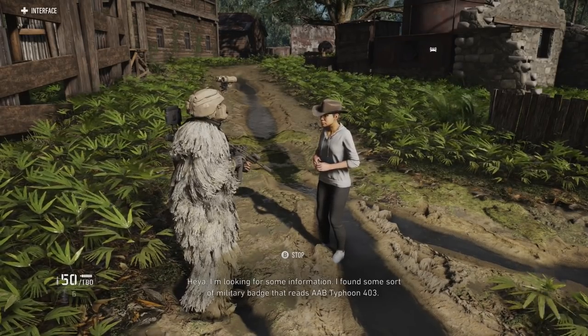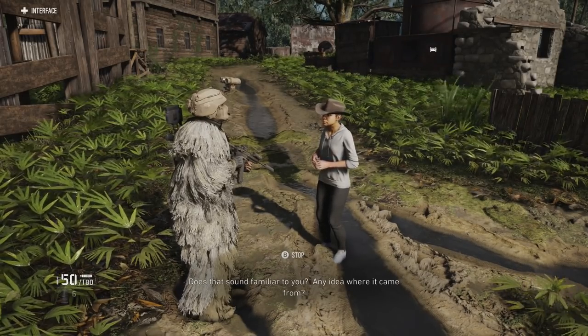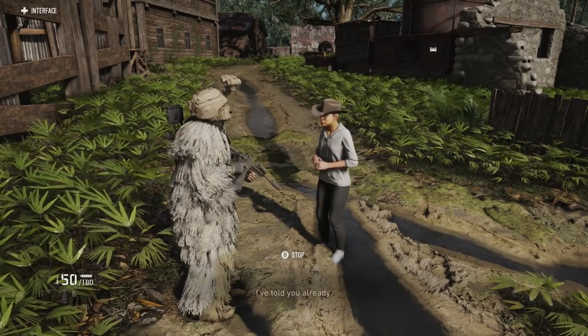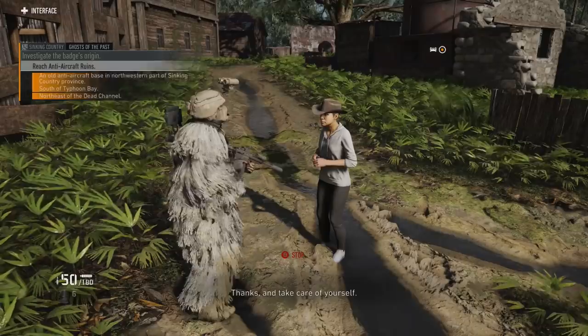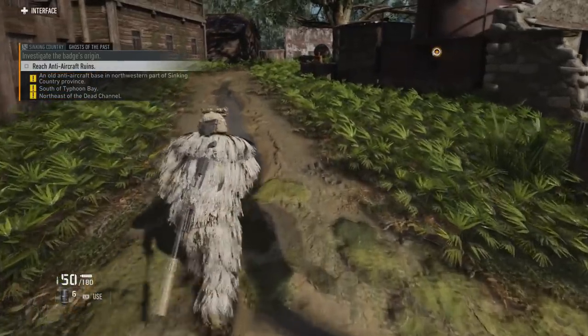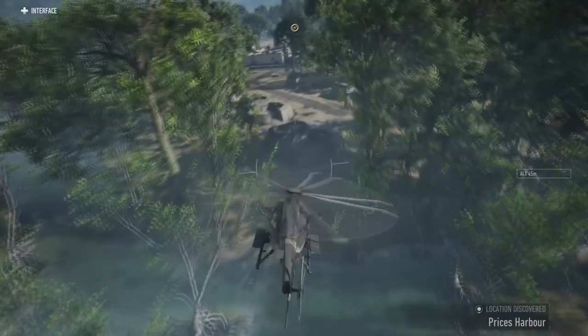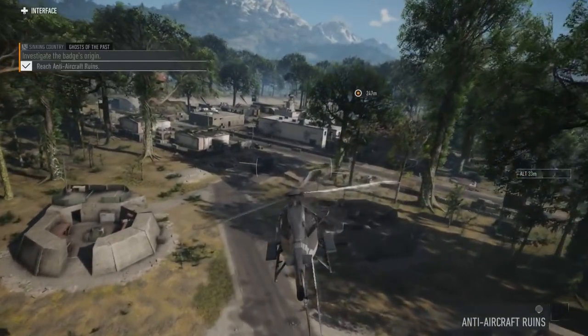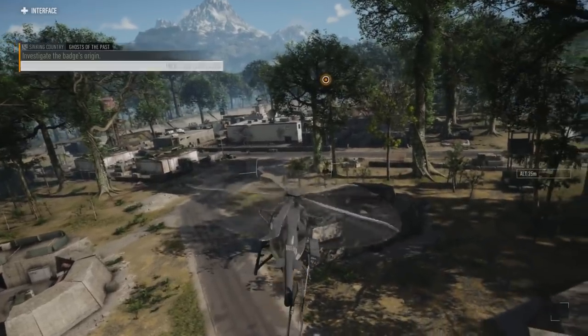After you speak to a homesteader in the nearby village, they'll give you information to continue on with the side mission, and you'll be heading to your first camp. This is going to be guarded by sentinel soldiers, so be very careful when you go in there to grab the intel. The facility you need to go to is some ancient ruins, and it's not too far from where you spoke to the last homesteader.